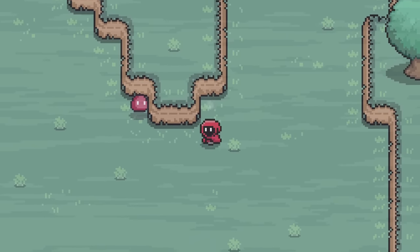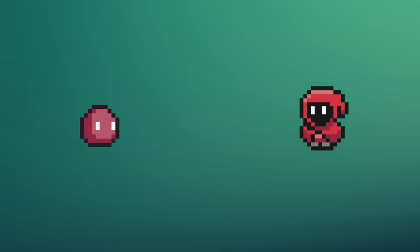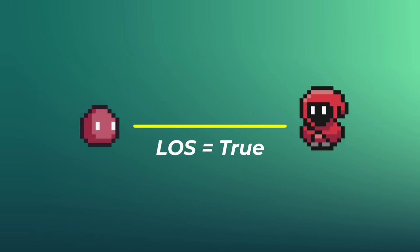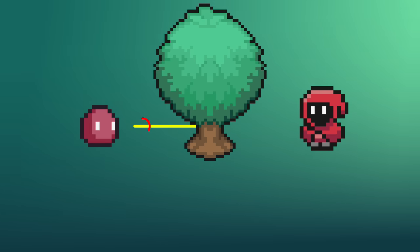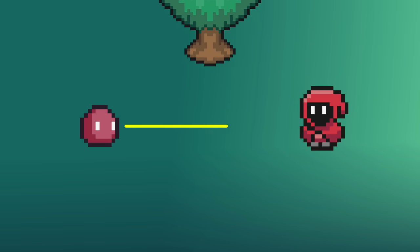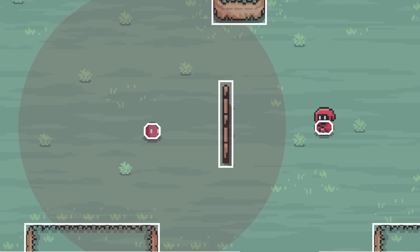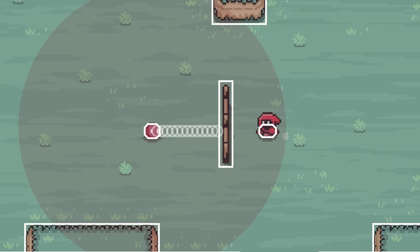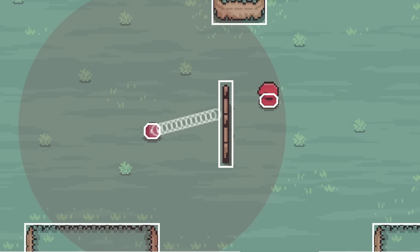To fix both of these problems, I added line of sight, or LOS. This represents the line between two points. In my code, LOS true means we do have line of sight, and LOS false means we don't. The way I check for line of sight is by calculating the line between the enemy and the player, and then iteratively doing a small circular query for any obstacles along that line. If it reaches the player, LOS is true. Now if we're within the search distance radius, the enemy is also going to be doing line of sight checks before attacking. So since there's a wall in the way, LOS is false and the enemy won't attack.